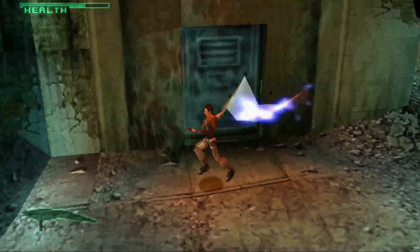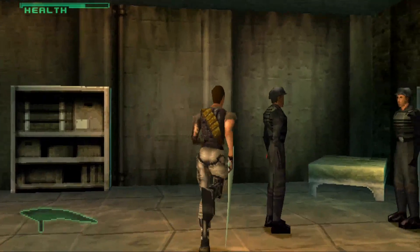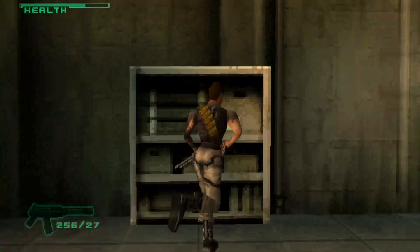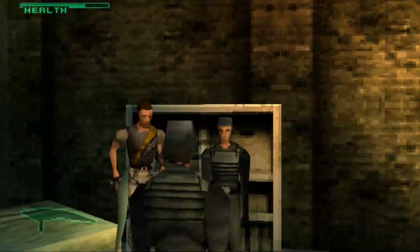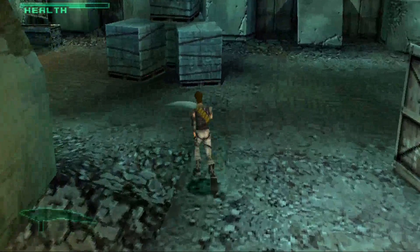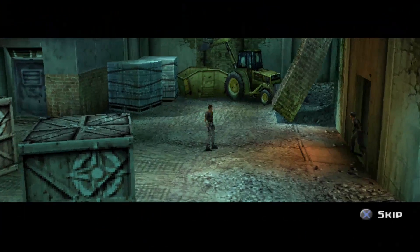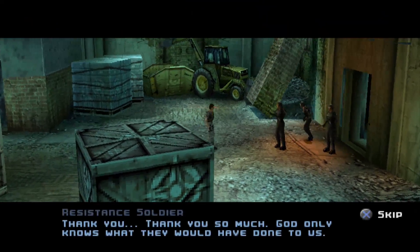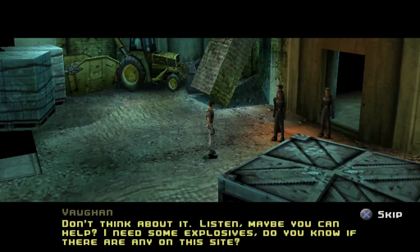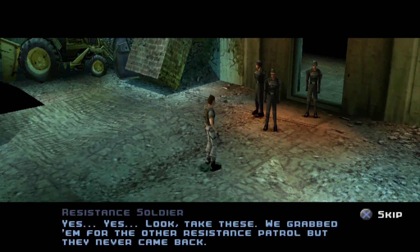Let's cut this open. Key card required — okay there are people here to rescue. I can walk right through them — I don't know if they're supposed to be here. Let's open this up and check. Thank you so much. I need some explosives — do you know if there are any on this site? Yes — take these, we grabbed them for the other resistance patrol but they never came back. That must have been Recon One.